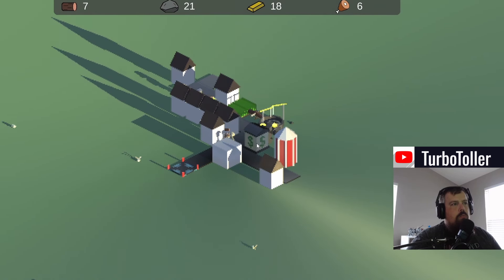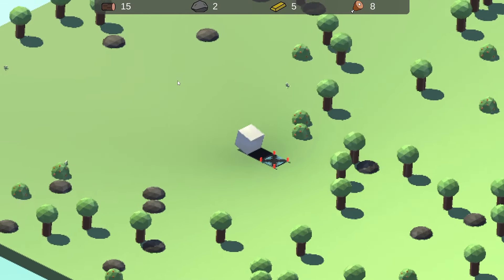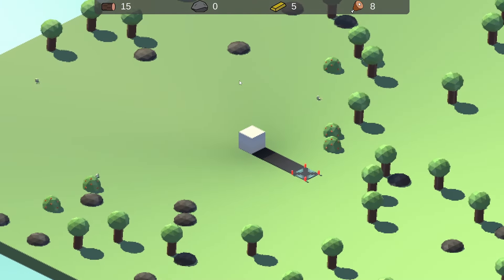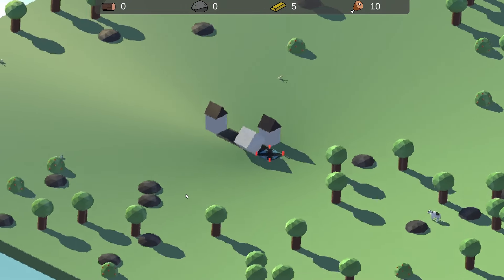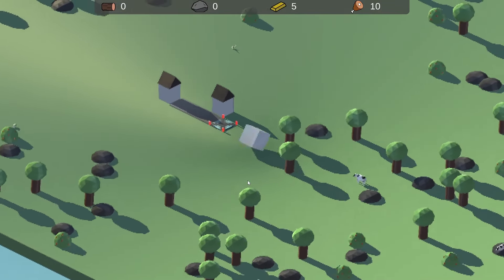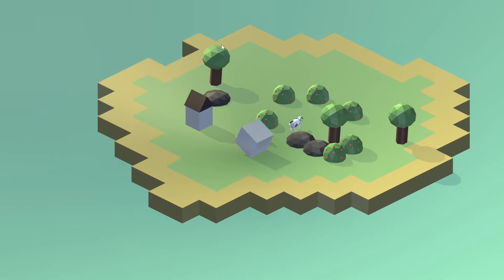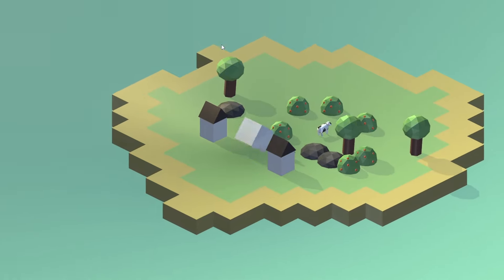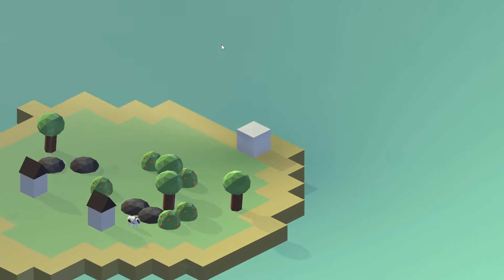A critical piece of feedback I received was that there was no creative thinking when you got to building your city. The current iteration requires you to build a town center, then have roads go out, and buildings must be connected to the roads. This makes things feel very cramped and lowers the amount of places you can build. I actually deleted the town center, and for now I have done away with roads, so now when you're building, you can build anything you want, anywhere you go.